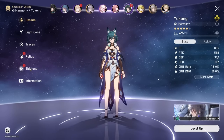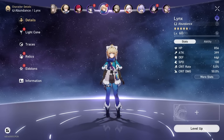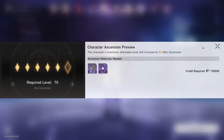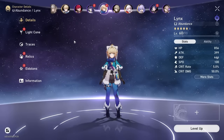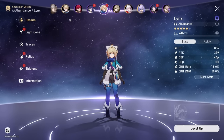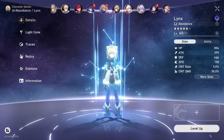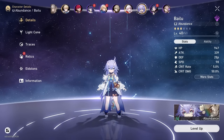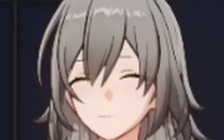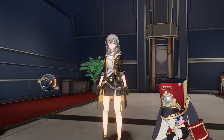Same thing with Yukong - she's also at E6 but I haven't unlocked her Eidolons yet. And then we have Lynx, who I should kind of be building, but I mainly just leveled her up for the exploration passes. She's a very good unit, definitely better than Natasha - I highly recommend building her if you have her. I also have QQ and Clara, who's just sitting there being benched. That's what a $500 account looks like in Honkai Star Rail after six months.